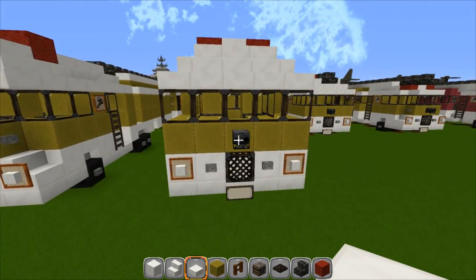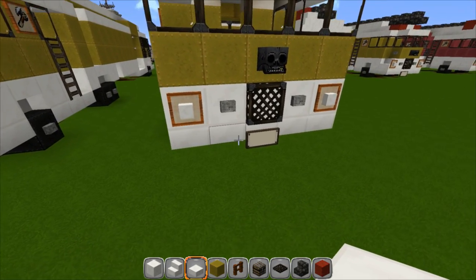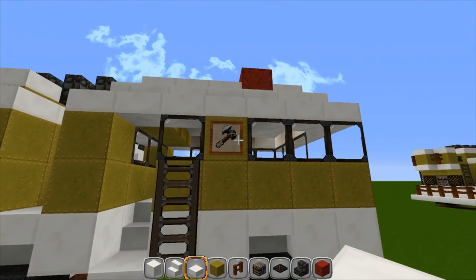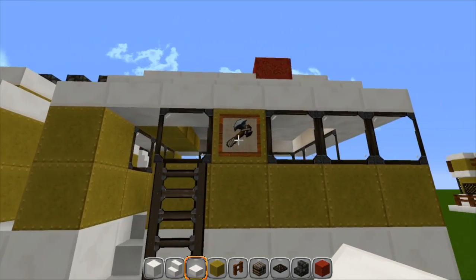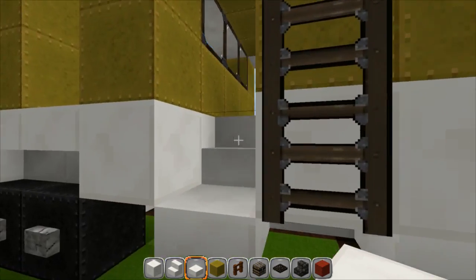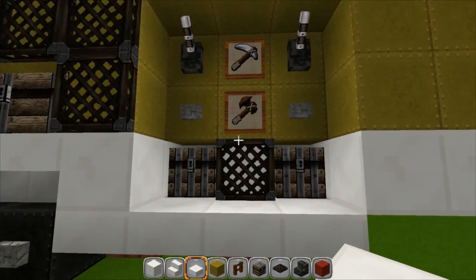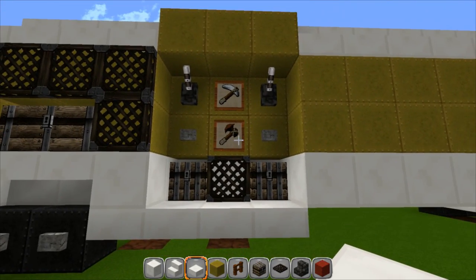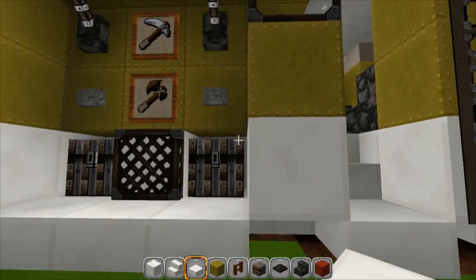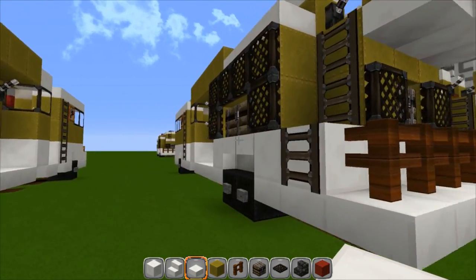To finish this off, trim it out. I used a wither skull here, some buttons on the front, item frames, quartz slabs for the lights, and a sign. You can customize the side for whatever fire department you want to use. I used an iron axe in an item frame. Inside I customized it with item frames and different tools, and that is pretty much it. That is the smaller fire truck.